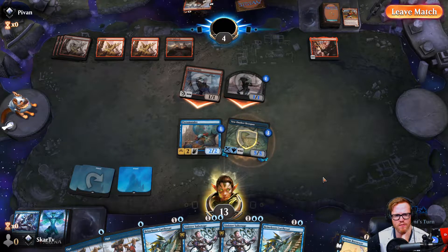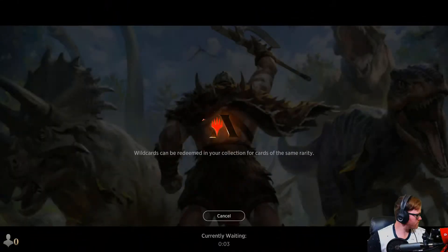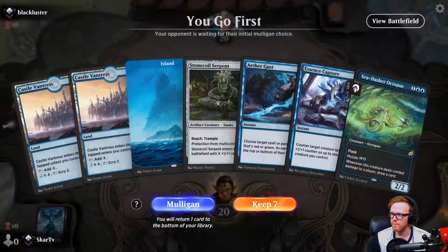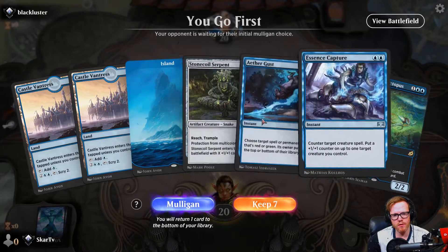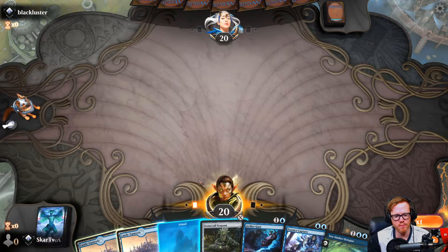We'll resolve it and they get a one-one out of it. We see what they do here because this will become a two-two with trample. They also have something - I guess we'll give it the plus one plus one counter. They'll have to equip it or sit back. They didn't do it at instant speed - that's interesting. Is it four mana to equip Embercleave? It's only three - I'm not sure why they didn't equip it the other way.